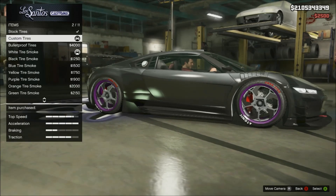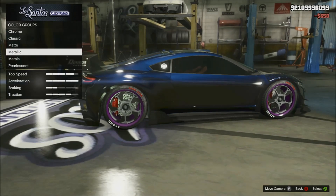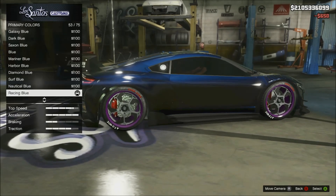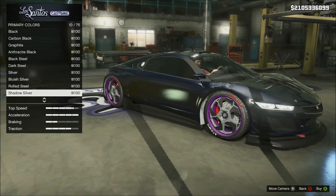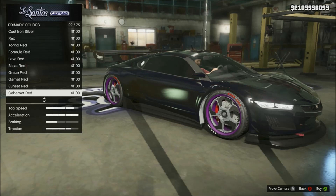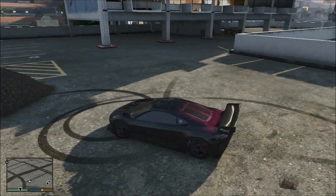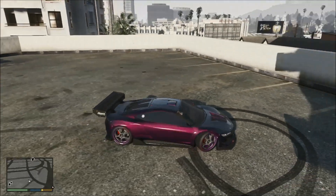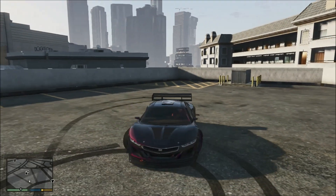To get this paint job, for your primary color you need to choose Metallic Midnight Blue, and then for your pearlescent you need to choose Hot Pink. That will create this absolutely amazing color — it looks really nice, especially when you turn it and get the right angle in the sunlight. To make it even better, I added purple tire smoke and also a purple lining around the tire.